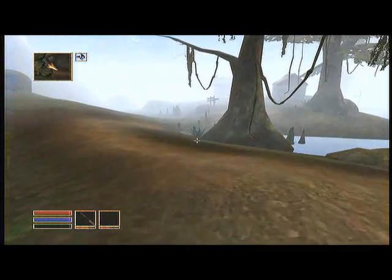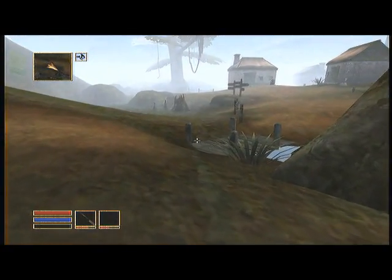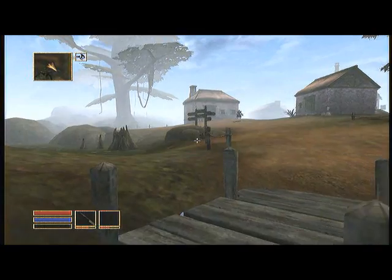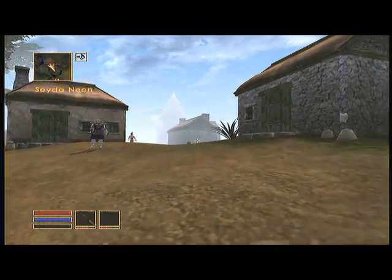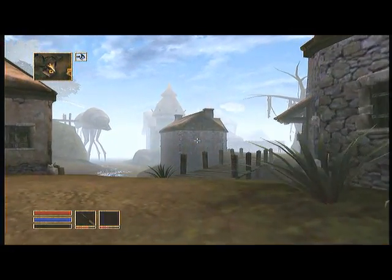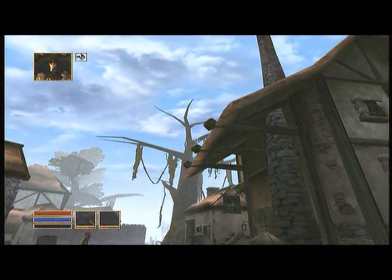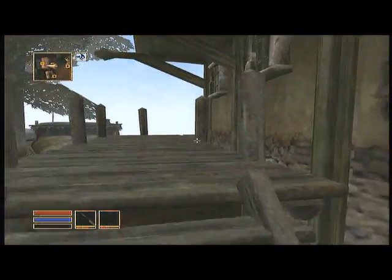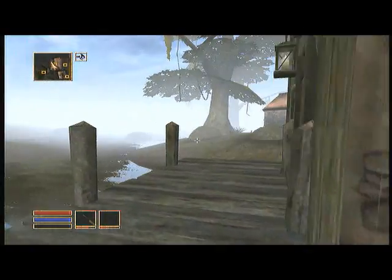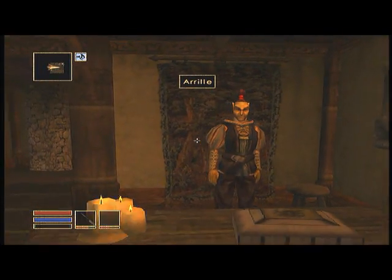Heading back into town, we're going to head to the trade house now. This game you run really slow compared to Oblivion where you run super super fast. This door is locked — you're probably going to have to come back. Even if you picked the Tower star sign you probably won't be able to pick it at such a low level, so we're going to completely just ignore that for now and go upstairs.